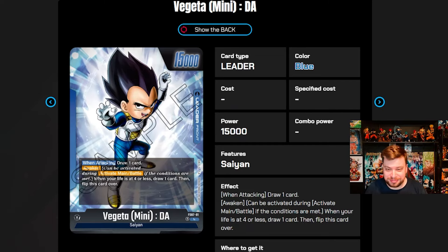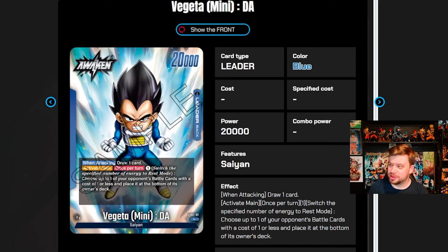So we have the blue Vegeta Mini starter deck. The basic front side ability: he awakens at four, draws one when he swings, and draws one. But the back side is where it gets interesting — we still have the draw one when attacking, but on activate main, once per turn, you may tap one to choose one of your opponent's battle cards at a cost of one or less and place it at the bottom of its owner's deck.